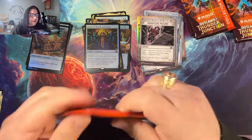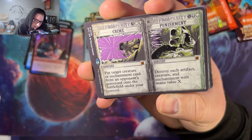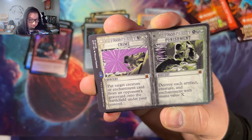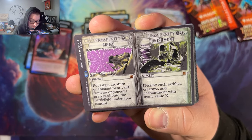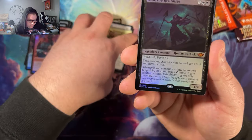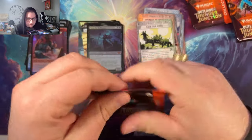It's definitely laggy, sorry guys. Bedevil — and what the hell is this? Crime and Punishment! This is a mythic double-faced sorcery card. Per target: creature/enchantment card from an opponent's graveyard put onto the battlefield under your control; destroy each artifact, creature, and enchantment with mana value X. Not bad. Cactus Collector's Cage — another mythic! Gifts Ungiven, Hellraiser — we're pulling a ton of mythics out of this box. We're going to have to do a mythic count at the end.